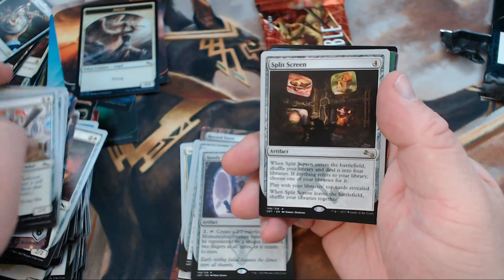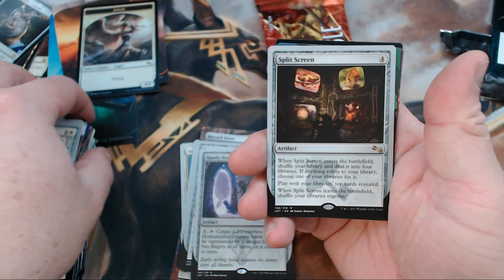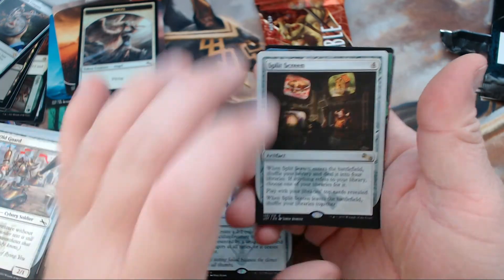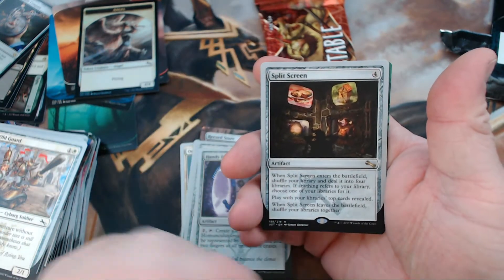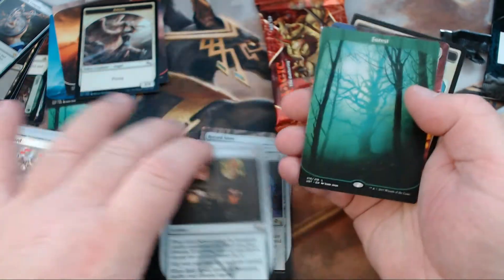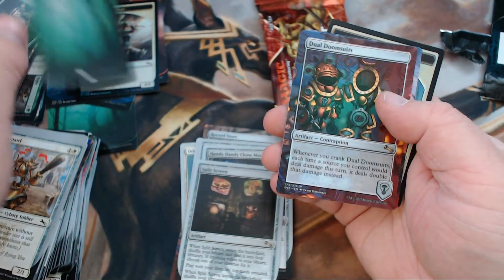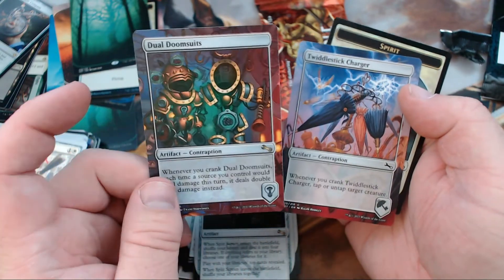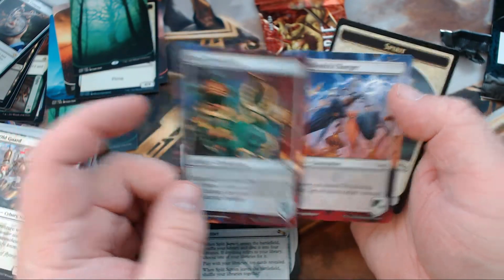We got Split Screen — this is why this set is so flippin' good. Multiple libraries you get to play off of. Can you imagine this card in EDH? That's just gross. We got a Forest, Dual Doom Suits, and a Twiddle Stick Charger.